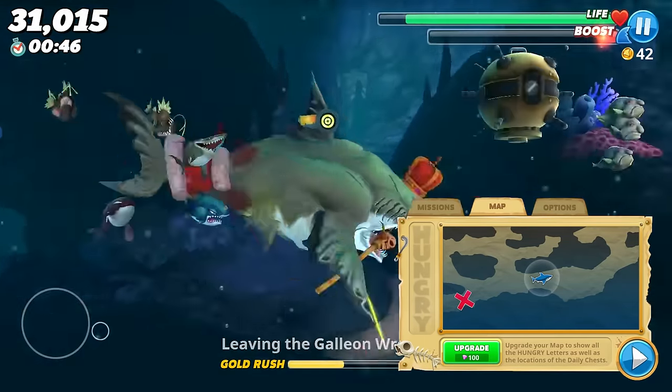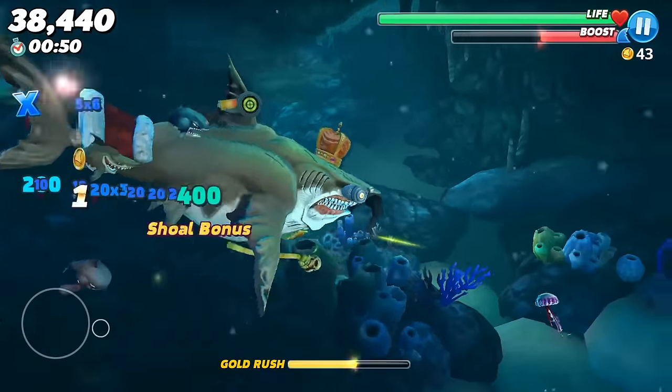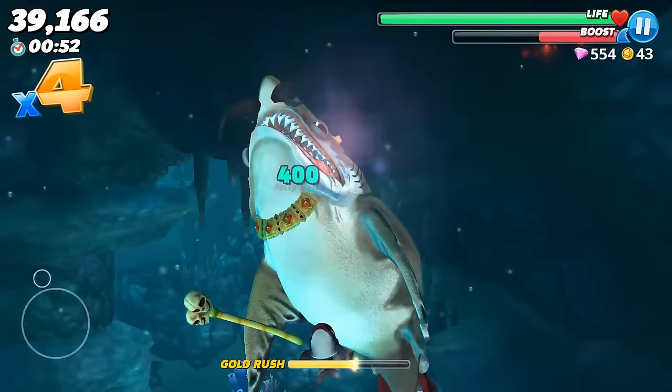The last spot in the Pacific Islands is actually underneath the Galleon. If you come out of the Galleon and swim straight down and then to the right, you'll find a spot that will sometimes have a gem fish but always has a whole bunch of purple jellyfish that you can eat and hopefully get a gem from.